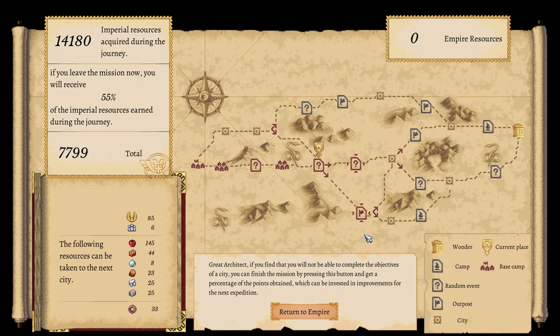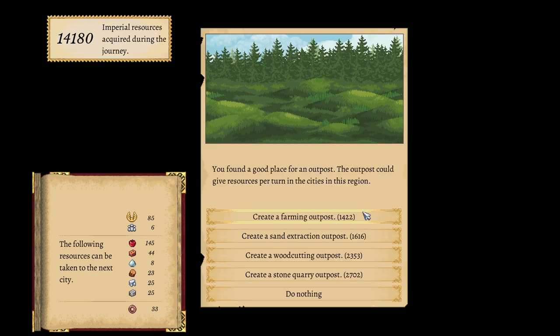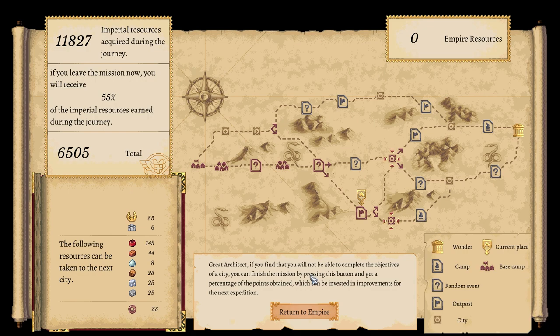Which way are we going? Oh no, I didn't mean to click on it. The following resources can we take into the next city — create a sand extractor, create a wood cutting, create a stone quarry. Sand extractor, wood cutting — probably wood cutting.